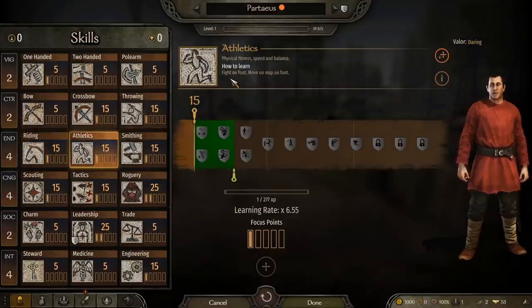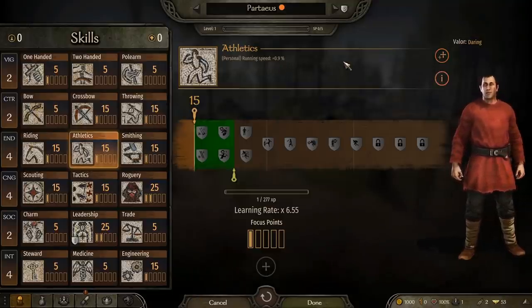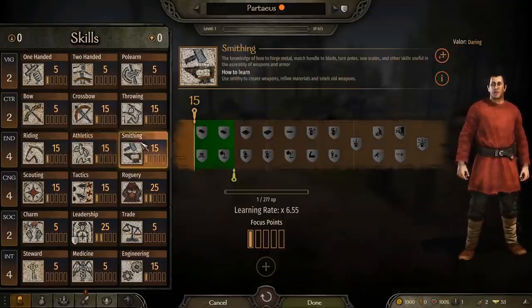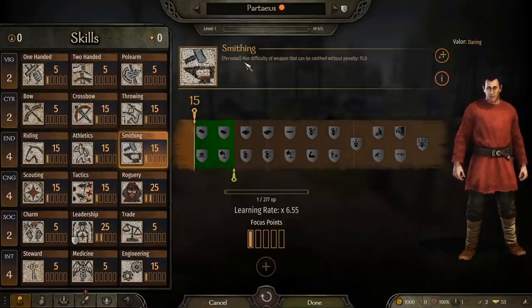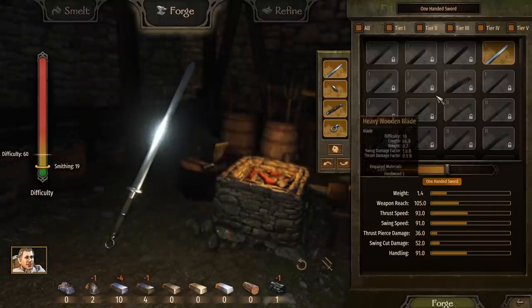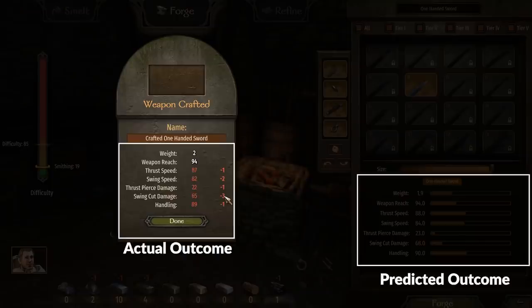Athletics is improved by getting off your high horse and running around on foot. It greatly improves your speed on foot as you level it up, which can be crucial if you're planning on partaking in battles on foot, like siege battles. Smithing is only upgraded by partaking in any of the three actions available at a smithy, and the higher your smithing skill, the more likely you are to produce the weapons you actually intend to without penalties to their stats. When you forge a weapon, using more advanced parts makes the job harder — the bigger the gap between that difficulty and your skill level, the bigger the room for negative modifiers to your end result.